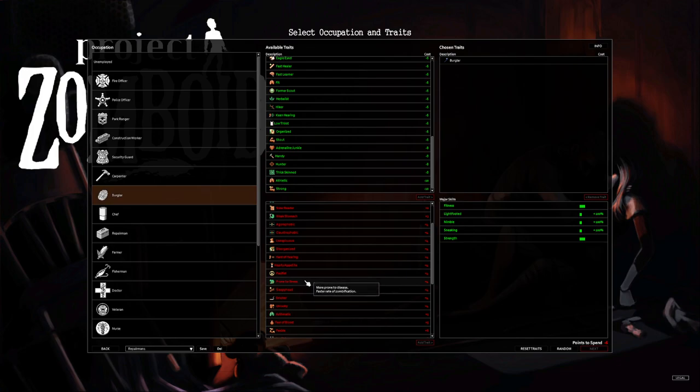Pacifist gives less effective weapons — never take it. Prone to Illness gives more proneness to disease and faster zombification — I've taken it before; if you're doing a hardcore run and get bit, whether you transform in a day or a week doesn't matter much. I can go either way — if you need four extra points you can consider it. Sleepyhead — I've never taken it. I like my character on a normal sleep schedule; this makes you need to sleep more and drains fitness faster. Skip it.